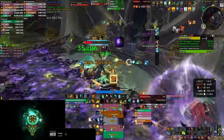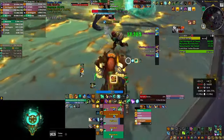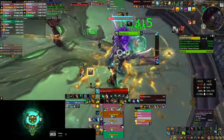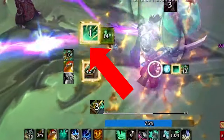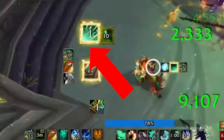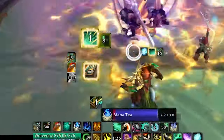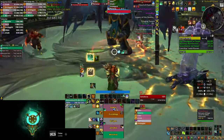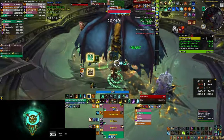The first one is quite simple — it shows an icon every time you have instant Vivify from the Vivification talent. This is useful so you know when you can cleave with your instant Vivify, triggering your Invigorating Mists, or just cast an instant heal when you're on the move. You can find the link to this weak aura, as well as everything else I'm going to show you in this video, in the description below.